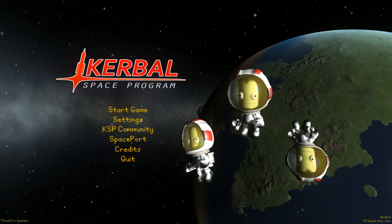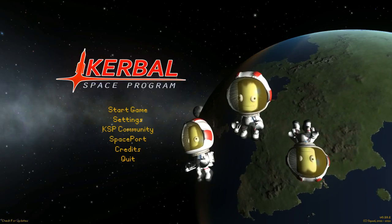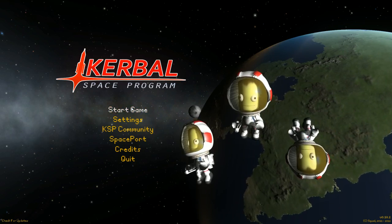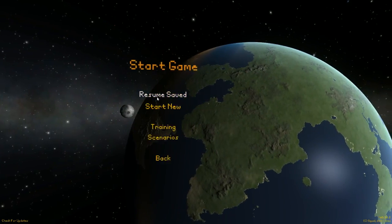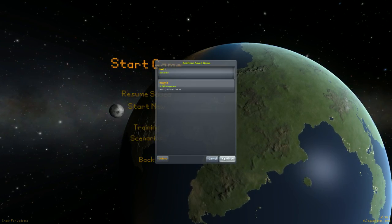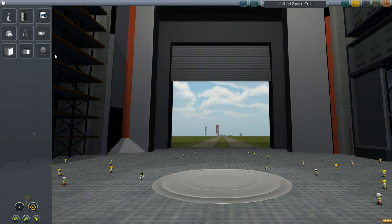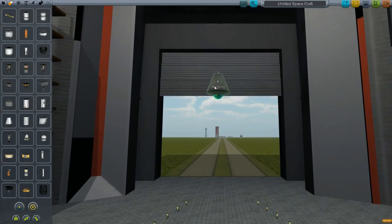This is a brief tutorial on how to, with 100% accuracy, replicate the Infinite Symmetry bug. We're first going to go into a new game — I've got nothing on it. I'm going to go into the VAB. From here, I can pick any pod; it doesn't matter which one. I usually use this one, but I've tested it with a bunch of different ones.